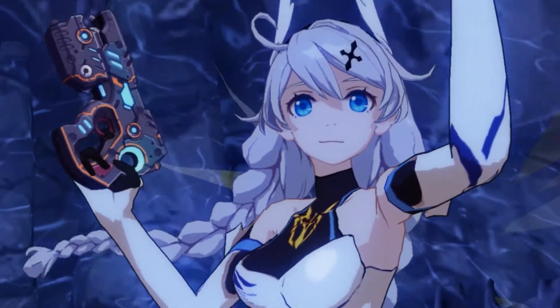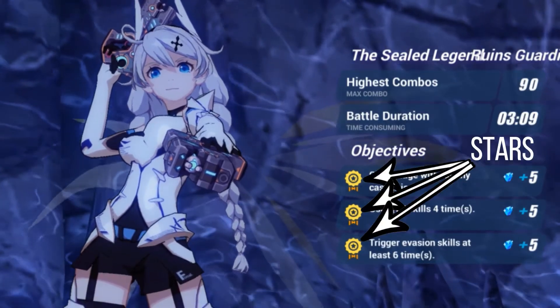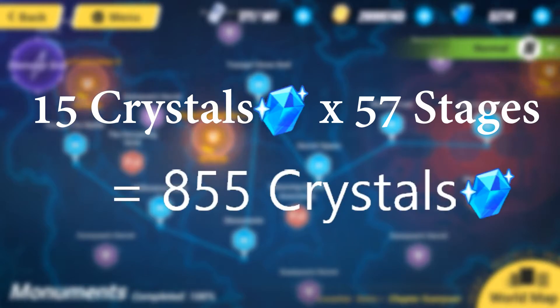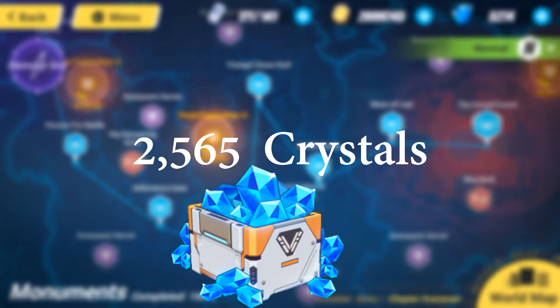Given that we earn 15 crystals per stage — assuming everyone gets 3 stars — 15 crystals per stage gives us 855 crystals for all 57 stages, exploration included. And since there are three difficulties, clearing all of them gives us a total of 2,565 crystals.